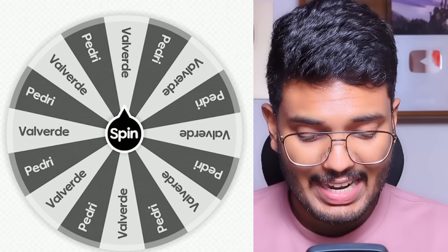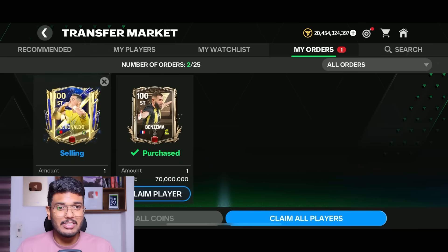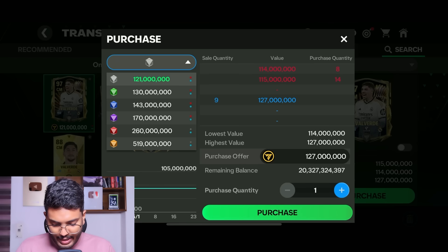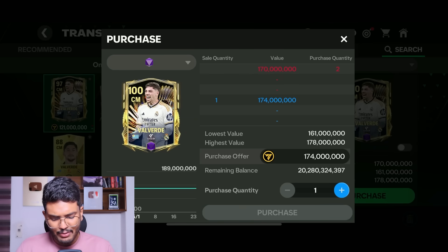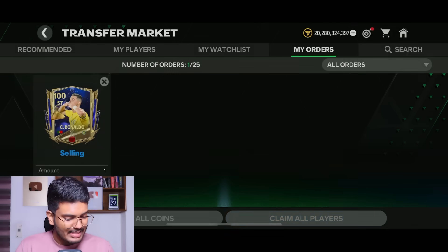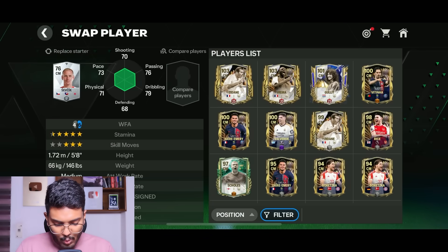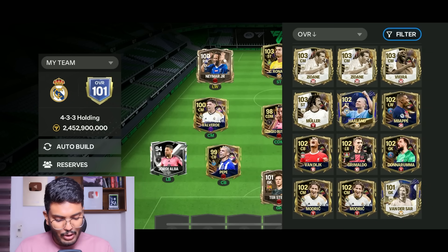Valverde makes it to the team! The Benzema purchase is also done. I'm getting the 100-rated Valverde card for 174 million coins. The purchase of Valverde is done and he goes into the central midfield position — with that our team is completed! We've reached 101 overall rating, which is not bad at all. We could have gone higher, but it's still a great squad.